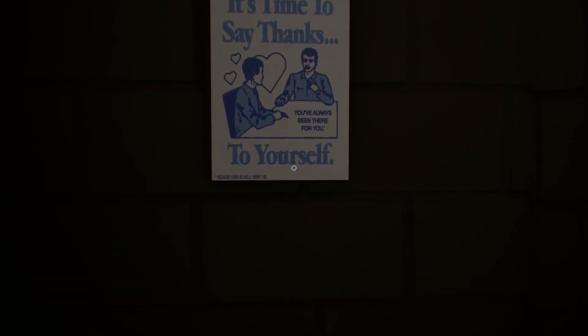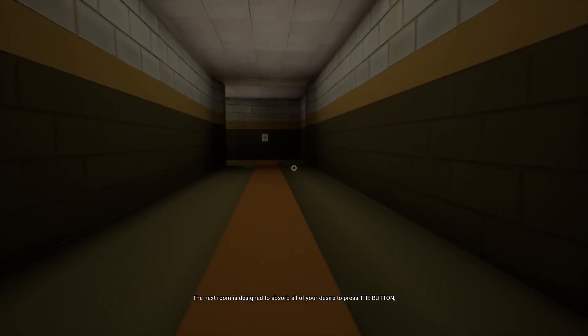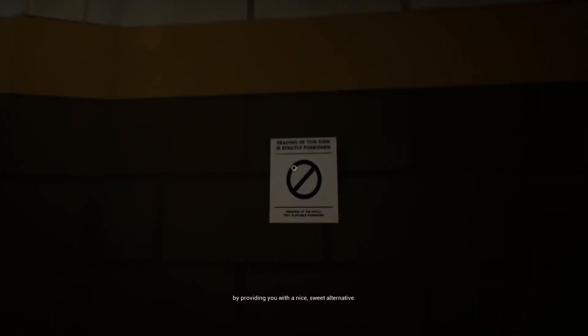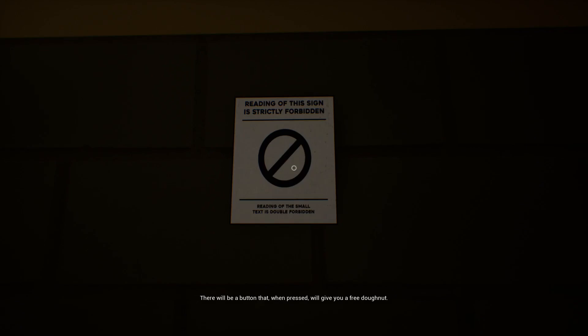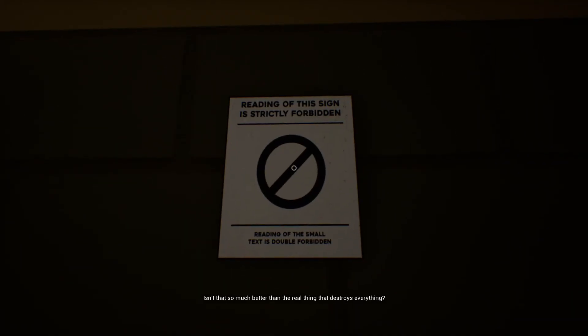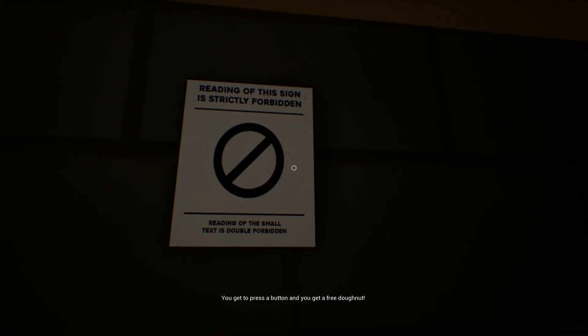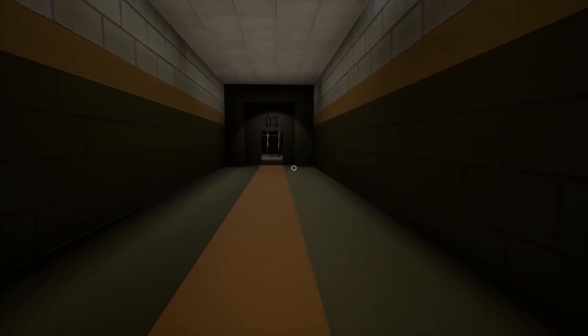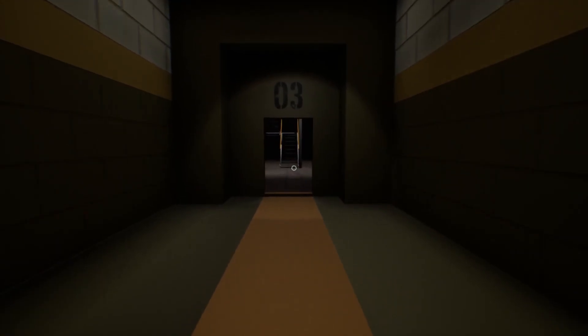The developer announces the next room: 'It's designed to absorb all of your desire to press the button by providing a nice sweet alternative. There will be a button — when pressed it will give you a free donut. Isn't that so much better than the real thing that destroys everything?' The player enjoys the signs: 'I really like these signs — the subtle little humor that's not so subtle.' They enter Chamber Number Three, noting strong Portal vibes.